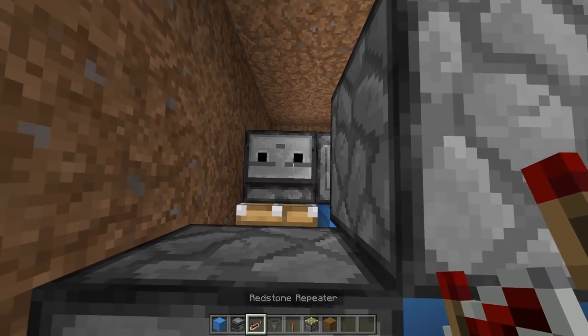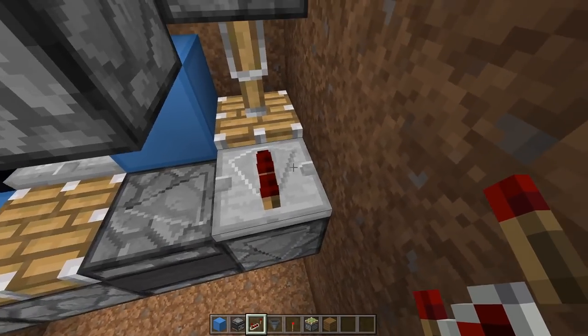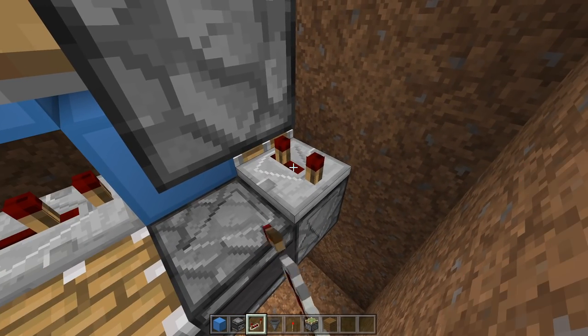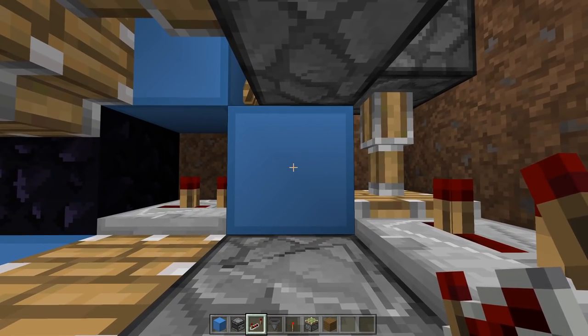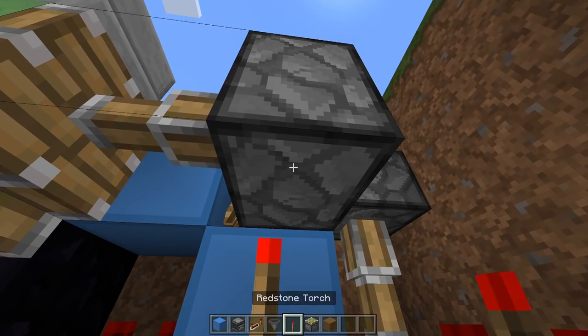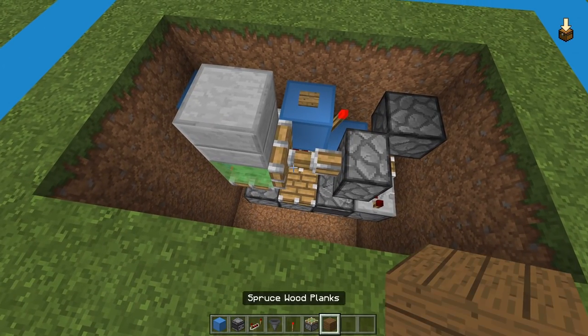On the front of our observer, have another observer going downward — the dot going down toward the floor and the face going up toward the sky. Then grab another observer and place it coming away from this observer. Now face this way and place a repeater — place it down and press it two more times: once, twice. Then the last thing on this block, place another torch underneath this sticky piston. And that's it — that's it completely done.